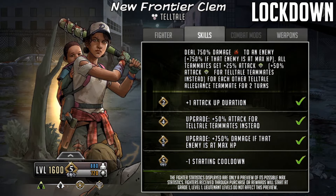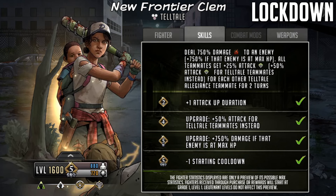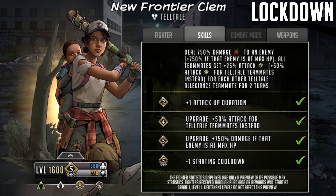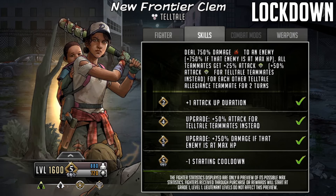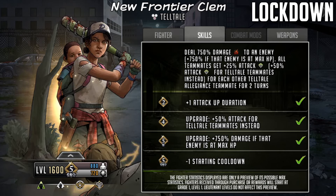Going straight into the upgrades, you can see at grade two it gets plus one attack up duration, so it goes from a one turn attack buff to a two turn attack buff. This could mean that you're attacking a signature with an adrenaline rush for some people if they get attacked and so on and so forth. At grade four you're going to get an upgrade with 50% attack for each Telltale teammate instead, so the Telltale teammates would go from 25% attack buff up to 50%.